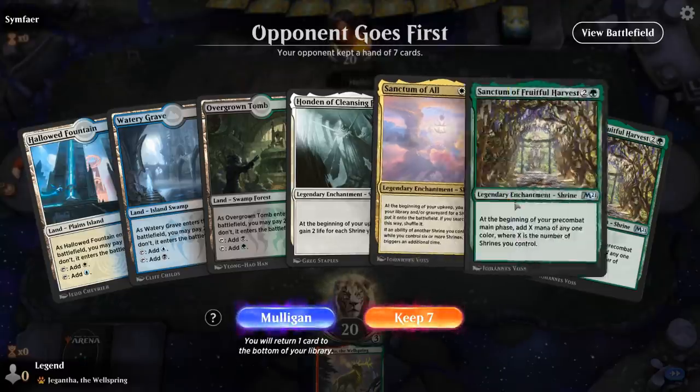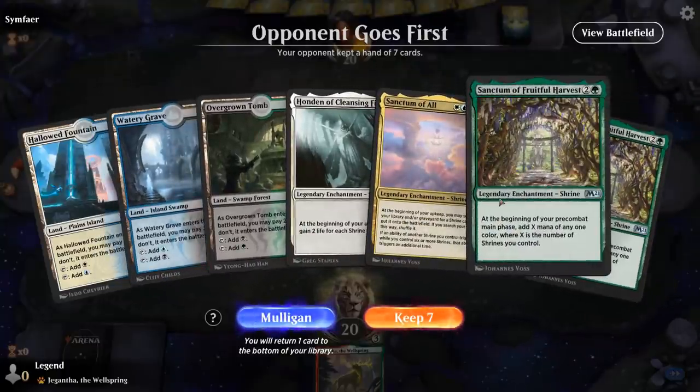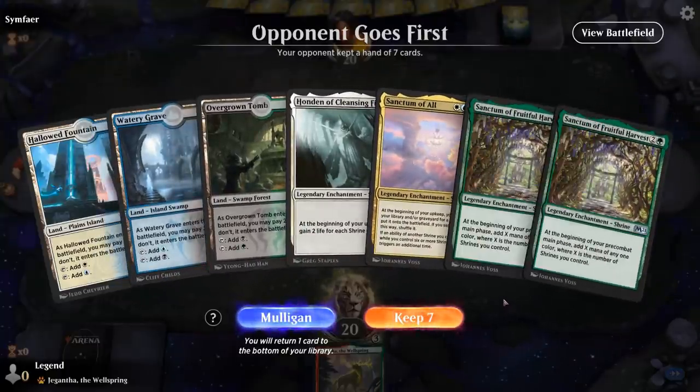We're on the draw. The hand is okay — we don't have a mana accelerant on turn one or two, but we do have Fruitful Harvest to maybe set up a turn four Sanctum of All. We'll try it.